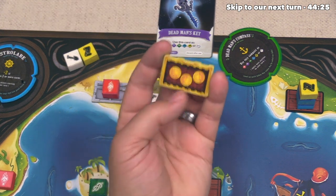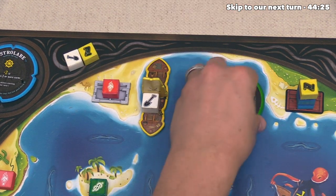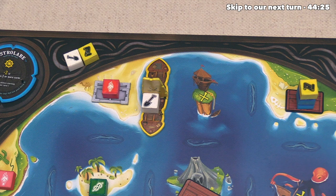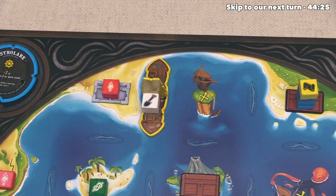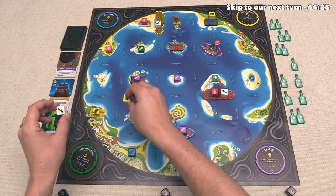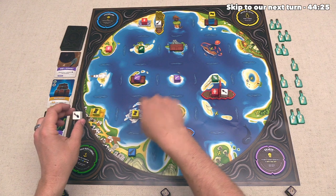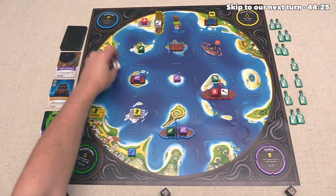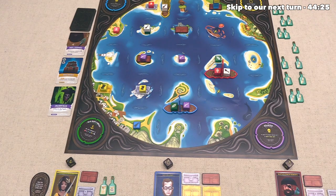At this point we have spent two out of our three actions, so now I think let's open up this chest. Now that is going to take a yellow, white, blue, and red resource, and remember we have the dead man's compass and we have the dead man's key, so that means we can use these two over here along with a yellow and one of our white, so that means this could be red, and this one over here could be blue. That means we're spending just two of our resources in order to take this chest, and it has the expected three coins behind it.